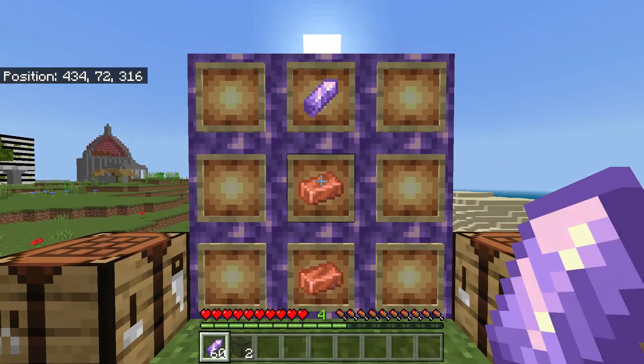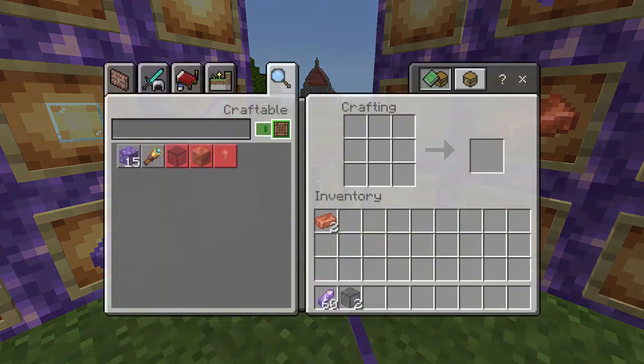Number two, two copper ingots and an amethyst shard crafted like this can create a spyglass.